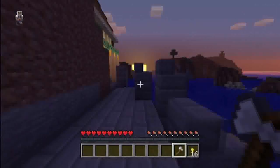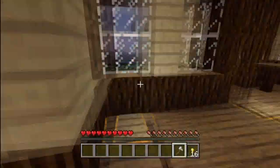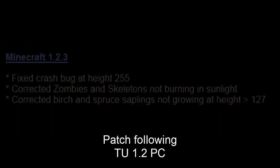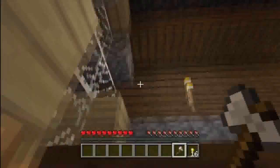Since we're onto even numbers now for actual title updates that add new stuff, on the old PC Minecraft the next versions after 1.2 were 1.2.3, 1.2.4, and 1.2.5. None of these added new things — they're all just patches, fixes, and multiplayer changes. None of these are really big changes. They're basically like our patch title updates, Title Update 2 and Title Update 4 or something like that.